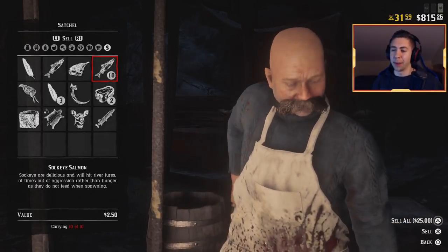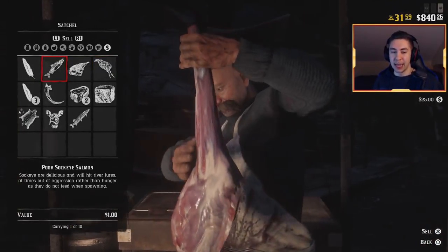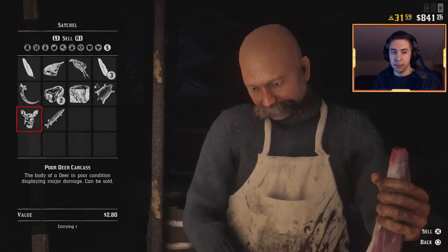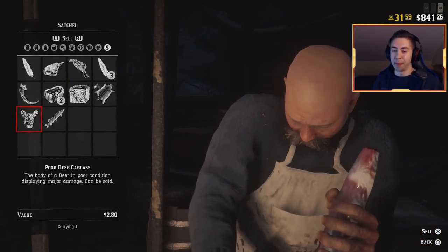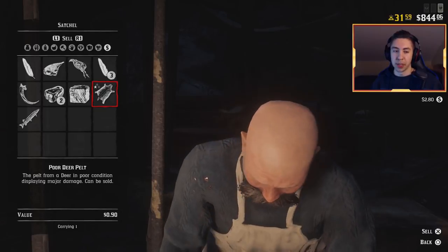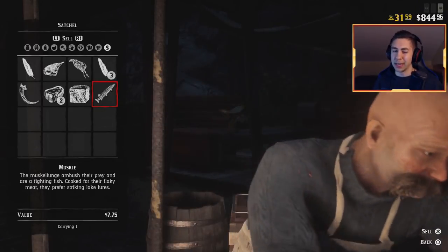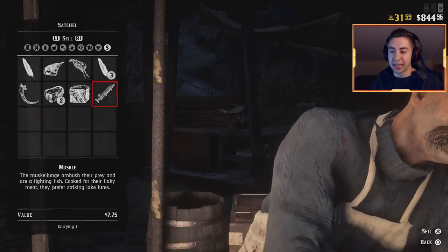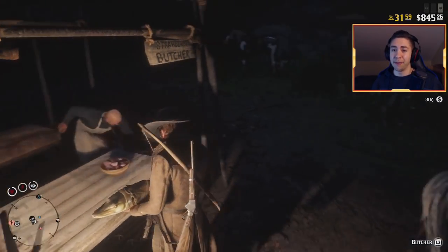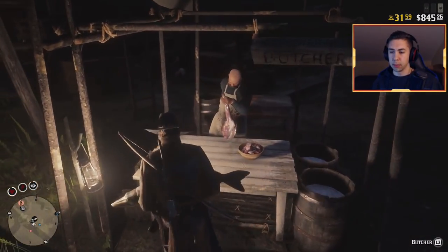Here's what we got from this trip: 10 salmon which go for $2.50 each — that's $25 right there. If you used the poor salmon method, those go for $1 each, so 10 of those is an extra $10 making it $35. The poor deer carcass is a little beat up — if you had shot it with the bow you'd get more — but $2.80 is not bad, plus the pelt for about a dollar. The muskies go for $7.75 each — I got four, so that's about $30.